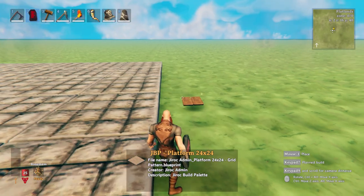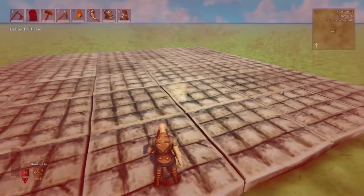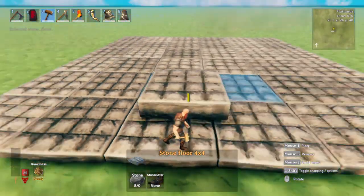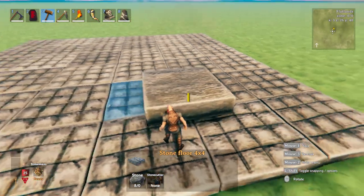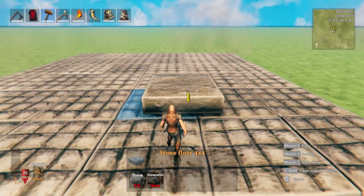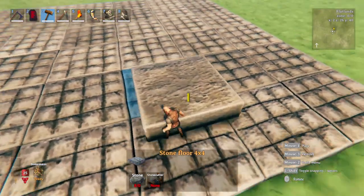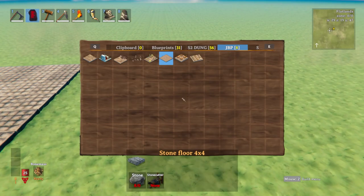We'll start off with the basic one. Check this out — this is just a big grid for you to build anything you want on. These are stone floors, four by fours. Now all we have in the game are the two by twos, but these four by fours are pretty awesome, especially when you flip them over. I like to use this texture for ground floors, and then the other texture — the grid pattern — for ceilings looks really cool in dungeons.